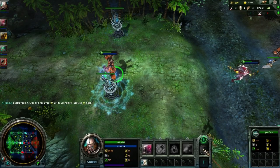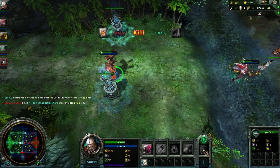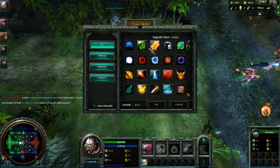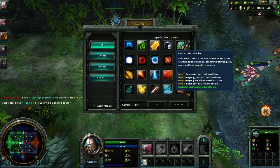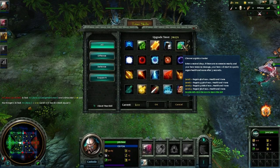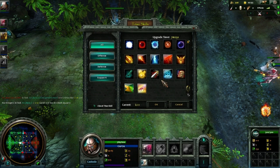Next we've got Titan skills. Titan skills are basically summoner skills in League of Legends, except that you can actually choose them and upgrade them inside of the game — they're not pre-defaulted before you enter. You actually choose them in the game.